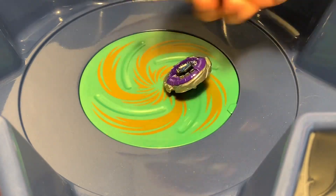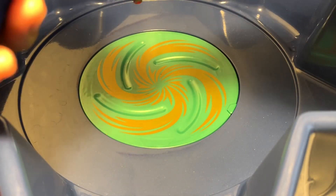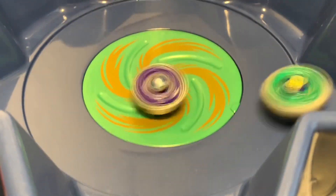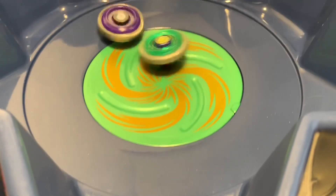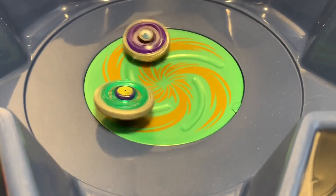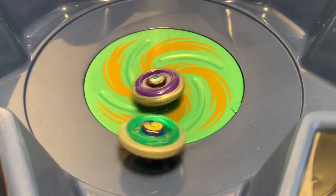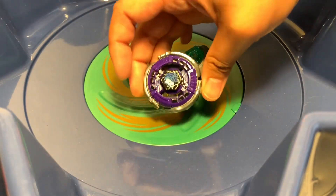3-2-1 let it go! Nice hit — Ray Unicorno scores. We're now tied, two-all. The next one will determine the winner. 3-2-1 let it go! Oh, nice hit! Both Beyblades just getting tossed around in the stadium. Who's it going to be? It is Storm Leon for the win!